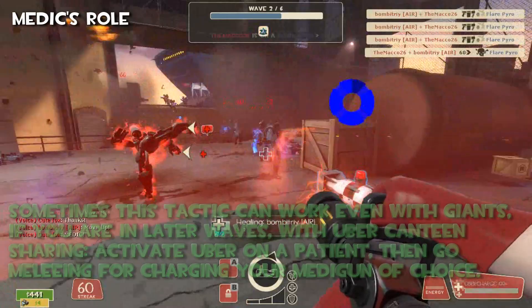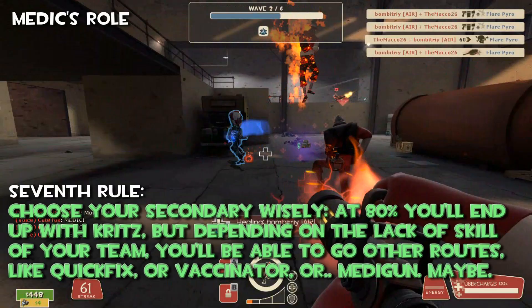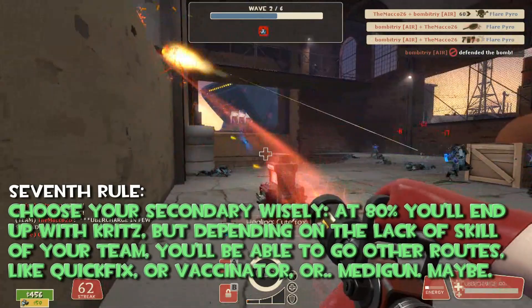Seventh rule — choose your secondary wisely: the Mediguns. At 80% you'll end up with the Kritzkrieg, but depending on the skill level of your team you'll be able to go other routes, like Quick Fix or Vaccinator, or the default Medigun maybe.